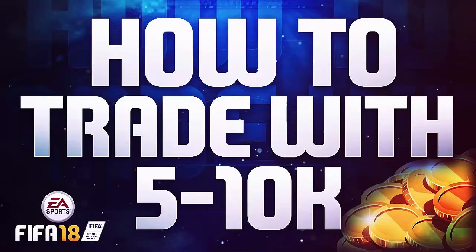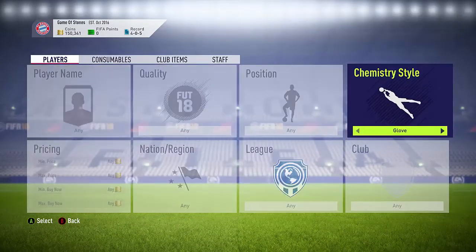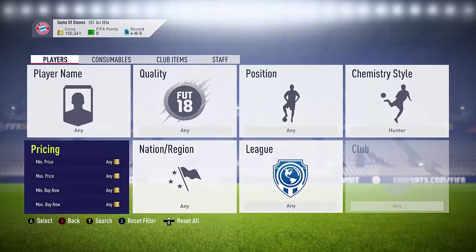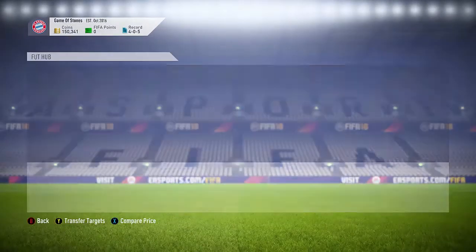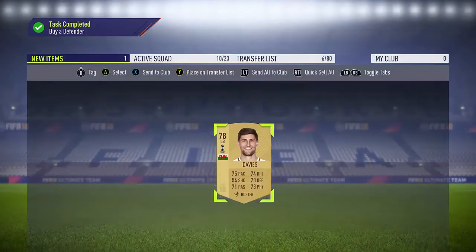Welcome back to a brand new video. Today is going to be how to trade with five to ten thousand coins. We're going from the one-to-one to five K bracket and moving on to five to ten K. If you've got between one and five K, go check that video out — it will help you make some easy coins. Starting off here now with the hunter method and the chem style ones.